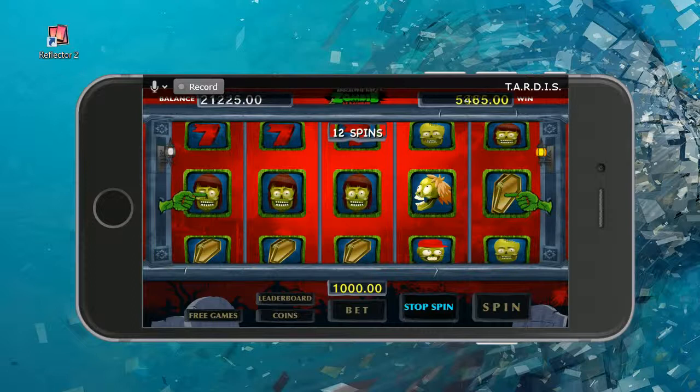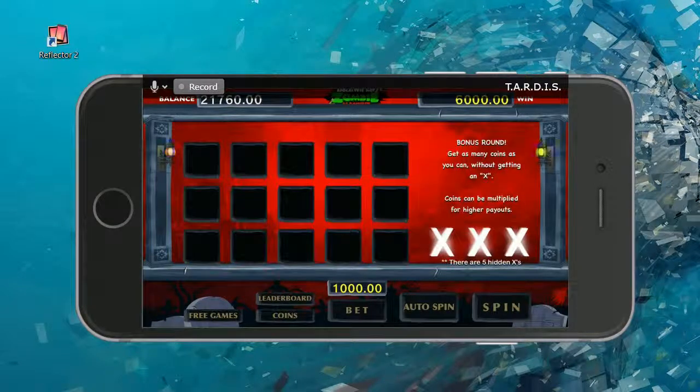Something might be happening because this is flashing an awful lot. Wow, okay — I won six thousand points! And it looks like I got a bonus game. Get as many coins as you can without getting an X. Looks like three Xs and you're out, and there are five on the board somewhere.